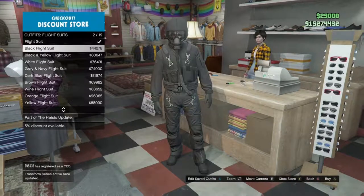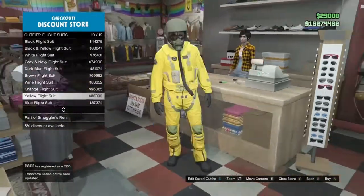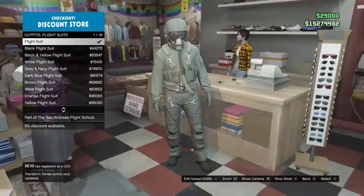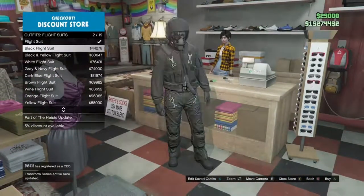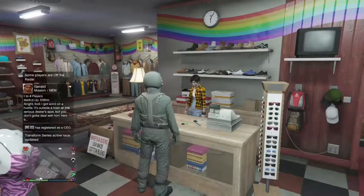You're gonna buy any of the flight suits with the tube on it. Depending on what color tube you want, you're gonna have to buy a different flight suit - I think all the options are just black and this greenish color. They get more expensive, but I bought the cheapest one right here, just a plain flight suit. You're gonna select and put on the one you bought.